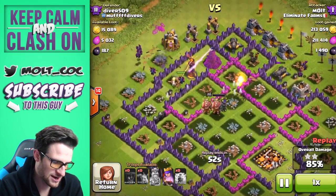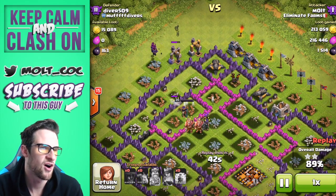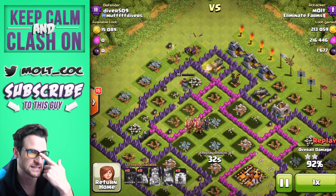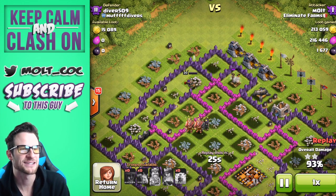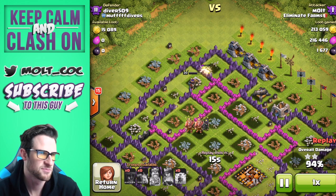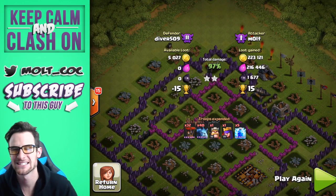We almost get a three-star on this one — if I'd saved a couple of minions towards the end we probably would have gotten it. You can see both Kings standing next to each other looking like they've been hypnotized — all three heroes are standing together, which looks hilarious. The Queen is working her way around, almost all the gold and dark elixir is gone. If I had saved just one or two minions and dropped them once that air defense was down we'd have been golden. The Queen jumps through, gets targeted by that cannon, takes out two mines, then starts shooting a wall like she always does. Still a great loot raid — 97% on that one.